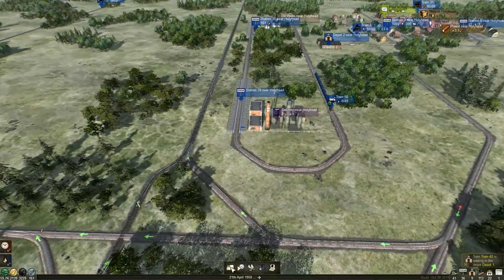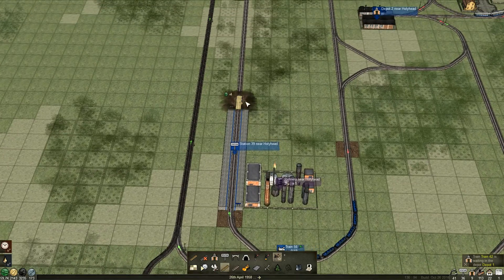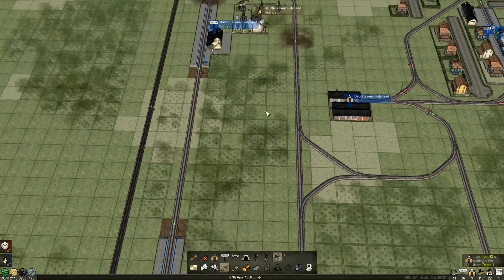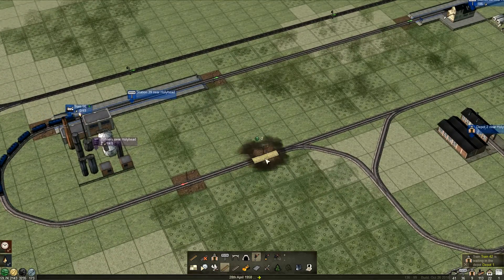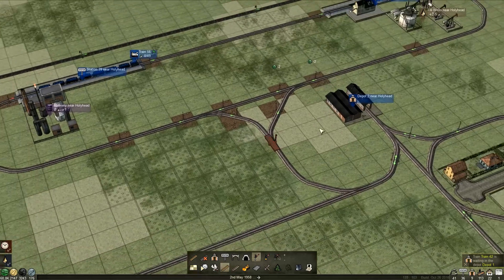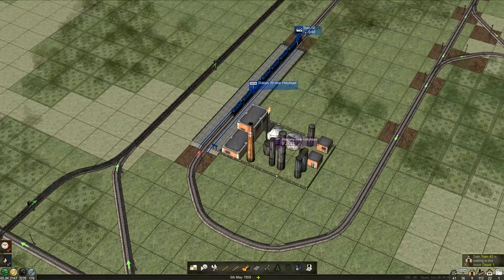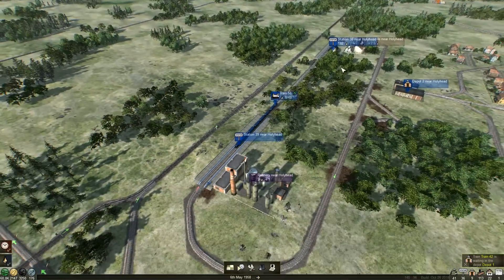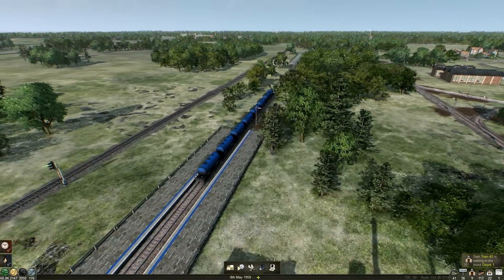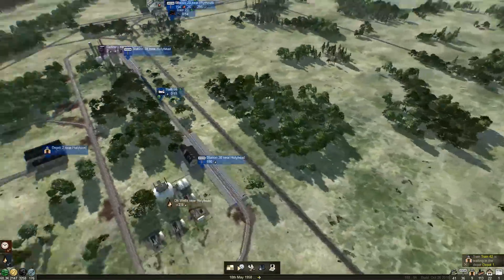We don't have any signaling but we only have one train - he might get confused. Let's signal up. Does it matter which one of these we use? Probably not. Let's signal up. The other way, please - thank you. And do the same there. Beautiful. And there. I think we'll just manually do this bit so that nothing crazy goes on. In the middle there - one clearing there. Beautiful, that should protect all of that. And two-way there. Excellent, I think we're good there. He's going to go and pick up our first bit of oil which is already nearly filled up, but he's a beast of a train.